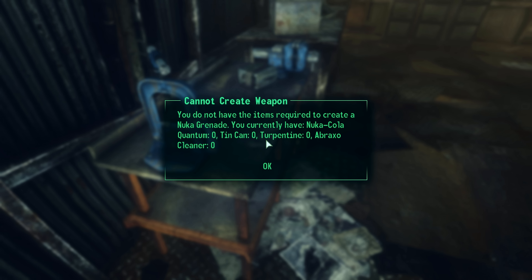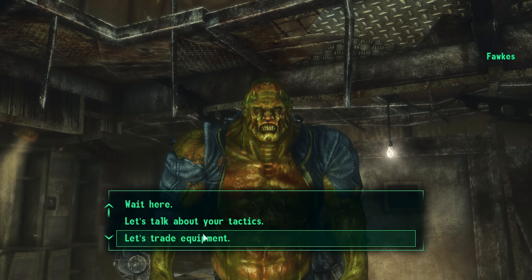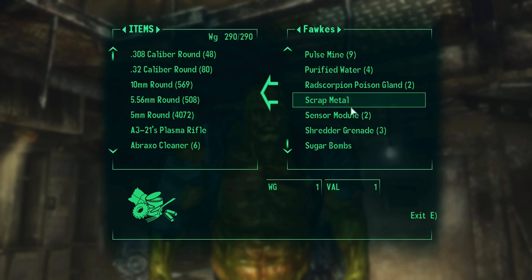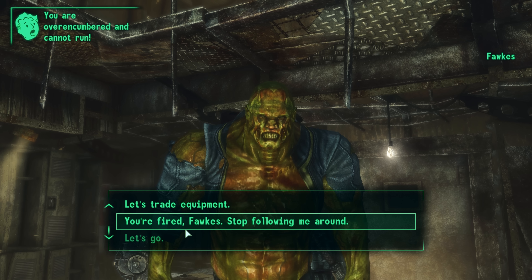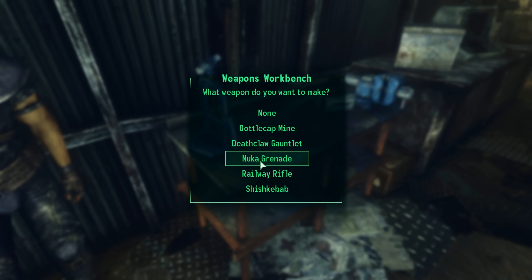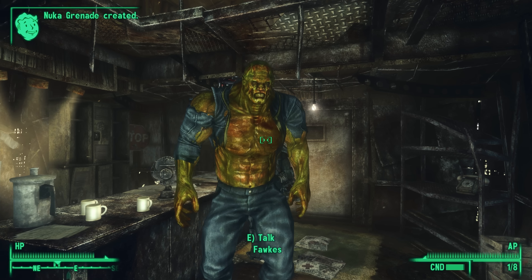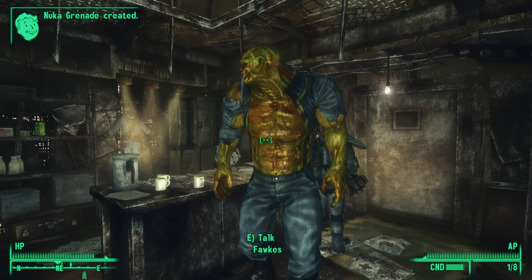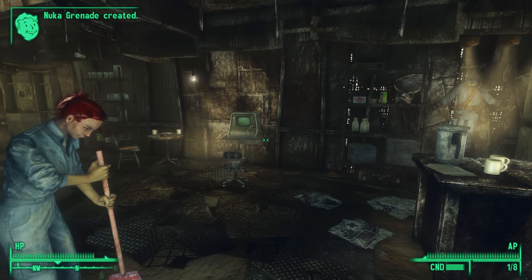Activate the workbench and make Nuka grenades. Fox has all of my stuff — I was overencumbered. We need turpentine and Nuka-Cola Quantums. Now we should be able to make a lot of them. Let's just make three of them. I'm going to give all that stuff back to Fox because we should really find the Nuka grenade schematics. There are actually two more schematics we haven't found yet, and that will allow us to make two and then even three grenades with each recipe.